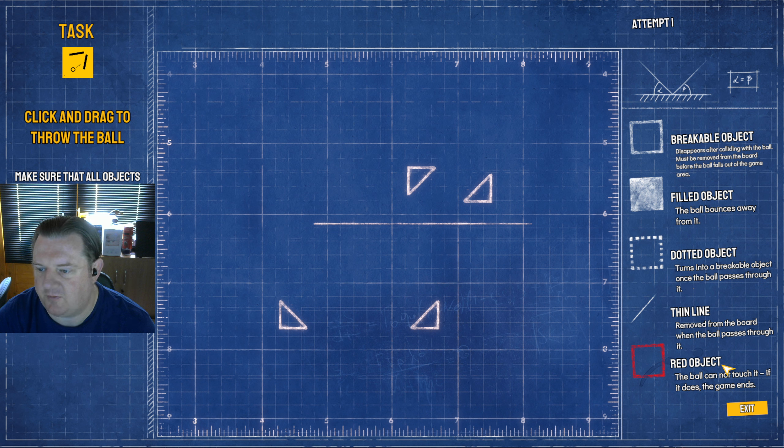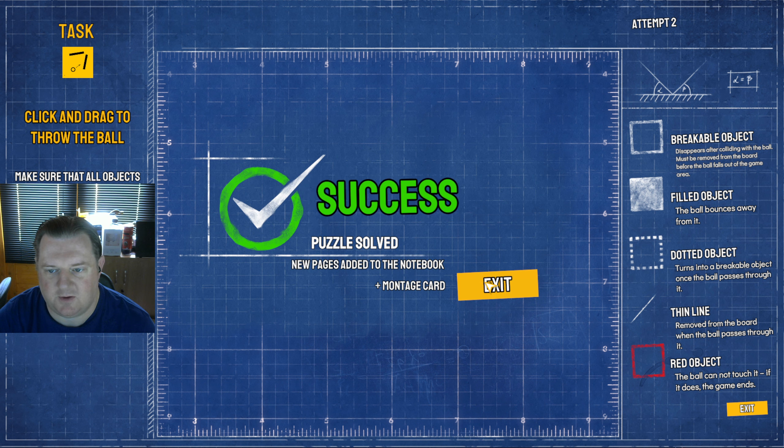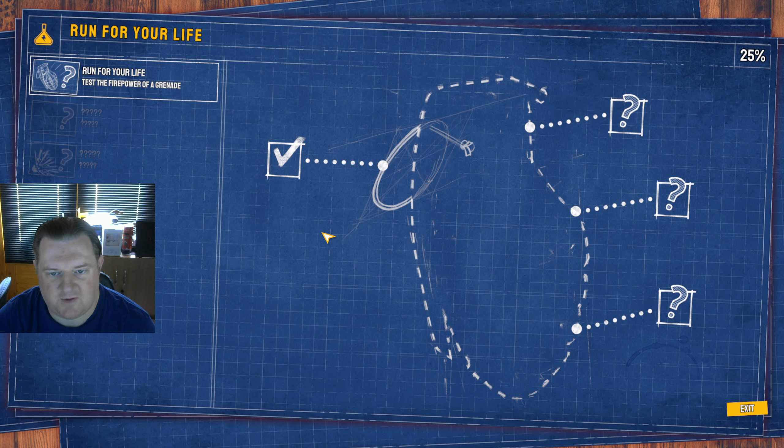Dotted line objects turn into a breakable object once the ball passes through it. Thin line objects are removed from the board when the ball passes through them. Red objects — the ball cannot touch them or the game ends. I've got to throw this so that it bounces off all the sides. It's like the opposite of what you'd expect — you press and drag in the opposite direction, which is a bit confusing.